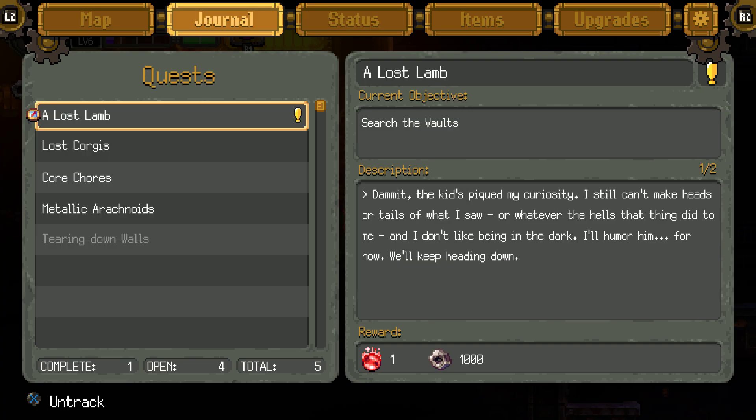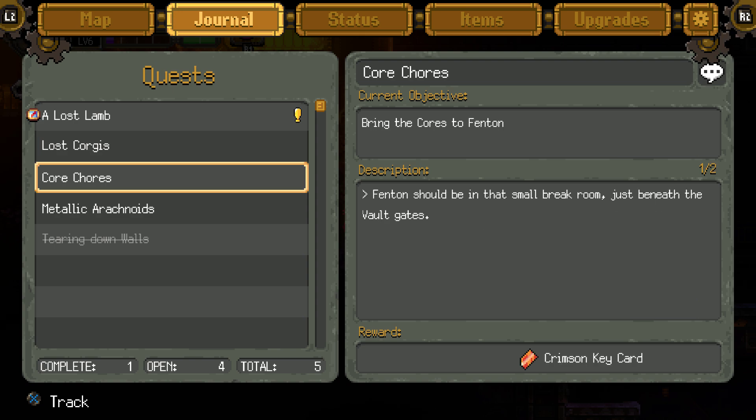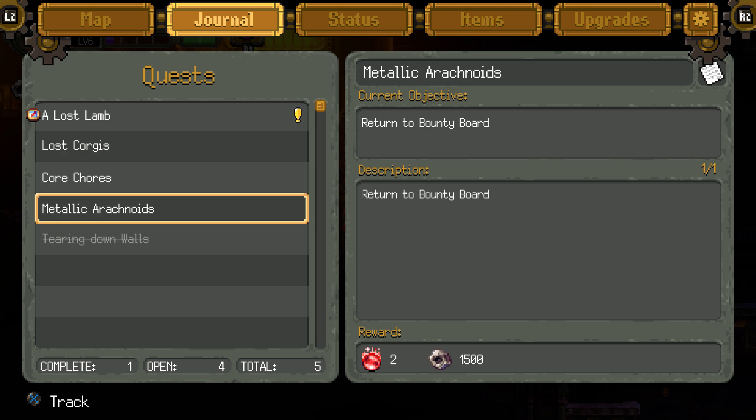I've never read the journal. Description: this kid's piqued my curiosity. I still can't make heads or tails of whatever that thing did for me, and I don't like being in the dark. I'll humor him for now. We'll keep heading down. Lost Corgis — only one rescued. Just how the heck did all these Corgis escape from Rokala? No rewards yet. Fenton should be in that small break room just beneath the vault gates. So many NPCs. Is that the lady we got mad for breaking her thing? Metallic Arachnoids — return to bounty board. I guess we did that as well.